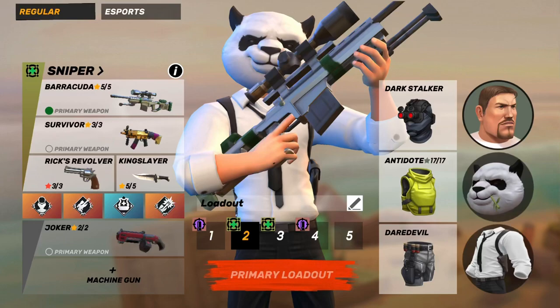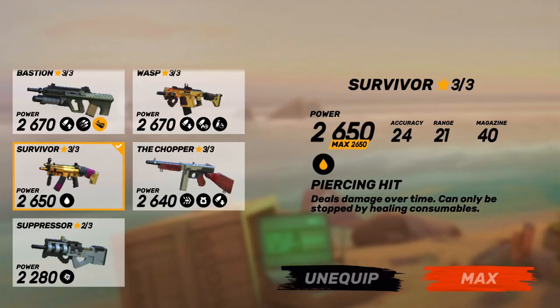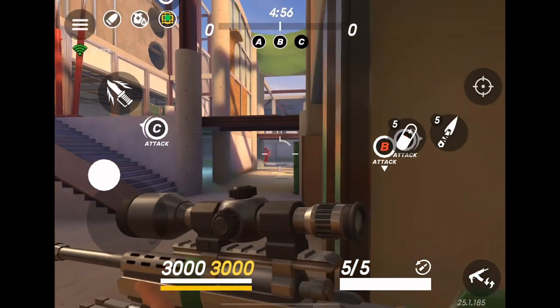What's up guys, Shuri here and today we are doing Survivor. This is part two of the guns that go with Barracuda series and we are going to focus on how the Survivor is one of the best guns to pair with it. It has a piercing hit which gives bleed damage.